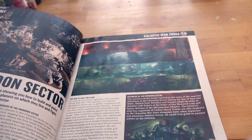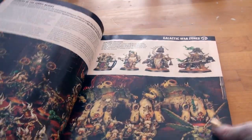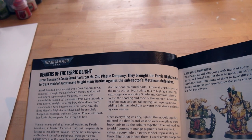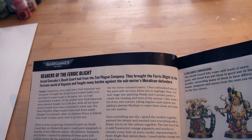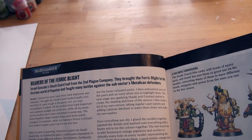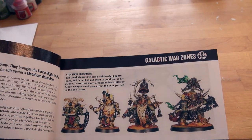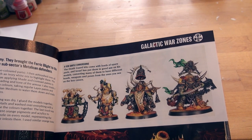The War of Rust and Slime. Look at these guys — they're printed. Bears of the Farrick Blight, Israel Gonzales — Death Guard hail from the Second Plague Company. They brought the Farrick Blight to the fortress world of Capstan and fought many battles against the sub-sector's metallic defenders. A few subtle conversions. Looks good.